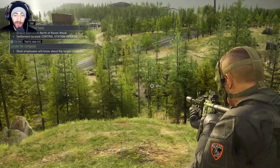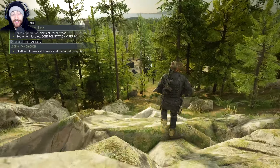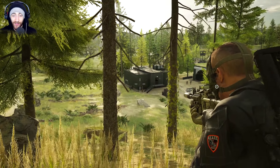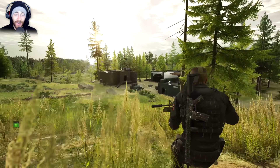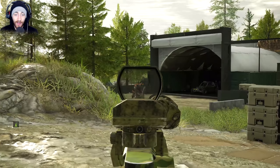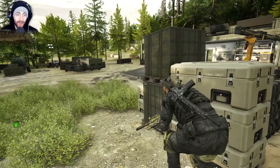We've got two missions to start out with: one is clearing out the sentinel base, which we'll get onto immediately since it doesn't look like too much hassle. The second is locating a computer — it says skilled employees will know about the target, so we'll need to interrogate someone rather than run around for ages. If you guys enjoy this episode hit that like button — let's aim for 2,000 likes — subscribe, hit the join button to become a member, and check the links in the description for Twitter, Instagram, and the merch store.